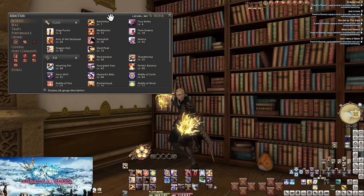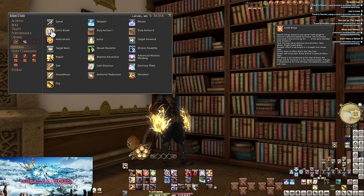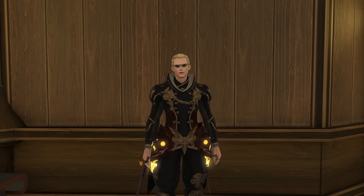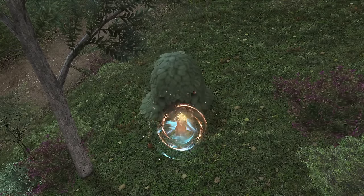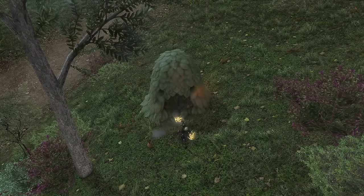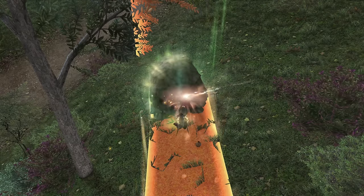I also recommend all players add Sprint and Limit Break to their hotbars, both found in the Generals tab of your Actions menu. As for how my hotbars are built — it'll make sense at 90. Just put skills on your hotbars in a way you feel comfortable using as you're leveling. Everyone has their own way of doing things. If you want more info on how I set up my UI, check the description or the card in the corner for the video on it.